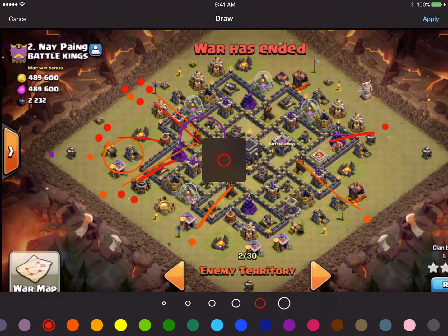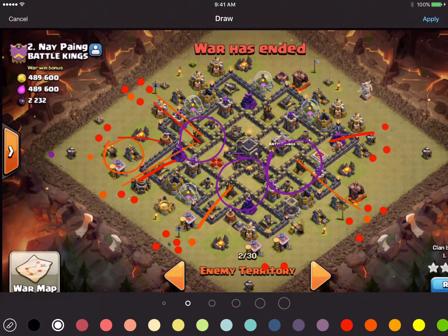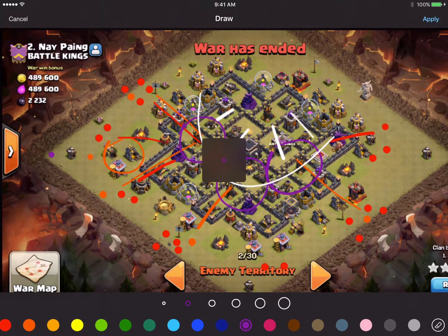We're going to drop four more loons, two more loons here, four more loons here, and two more loons here. We're going to rage in this area over the AD, and in this area over the AD. Eventually what we're trying to do is collapse all of this into this little area here, which is where we will drop our fourth and final rage.